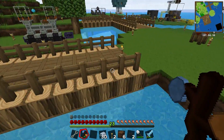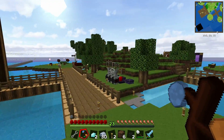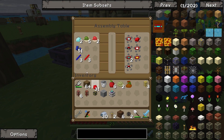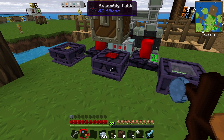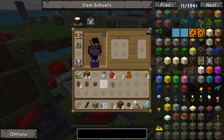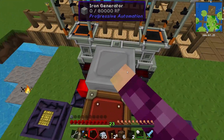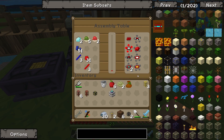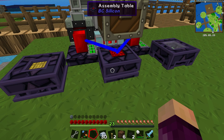One of the first things we're going to do today is quickly set up some diamond chipset production over here. I'm going to set it going now because it requires a heck of a lot of power to work. Let me throw down this iron generator — the one that was originally powering the quarry and is now doing nothing. These take about 800,000 redstone flux to create, so they could take a while.